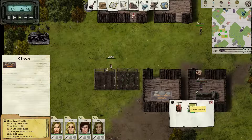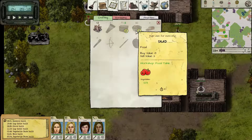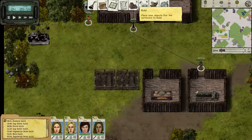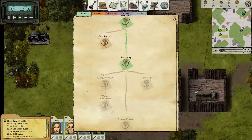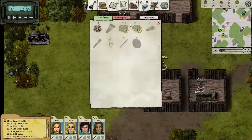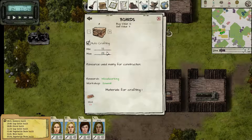We have a stove. If I do... let's build crafting. Auto-crafting min 30. Good. That requires wood and arrows. We don't have any wheat yet, so what are we researching? Let's need a little wheat farm. I need more boards. I literally just need to build more boards.